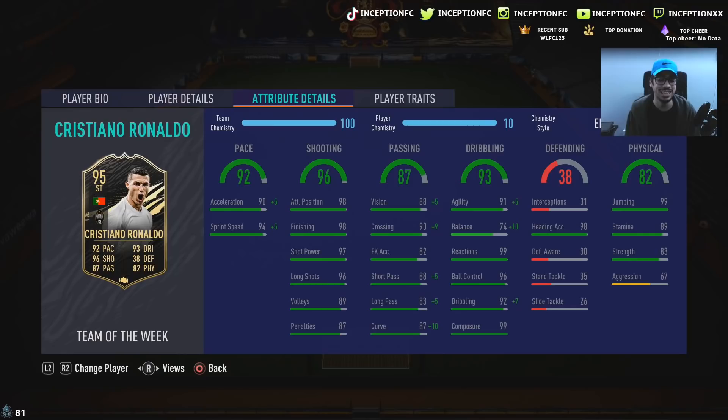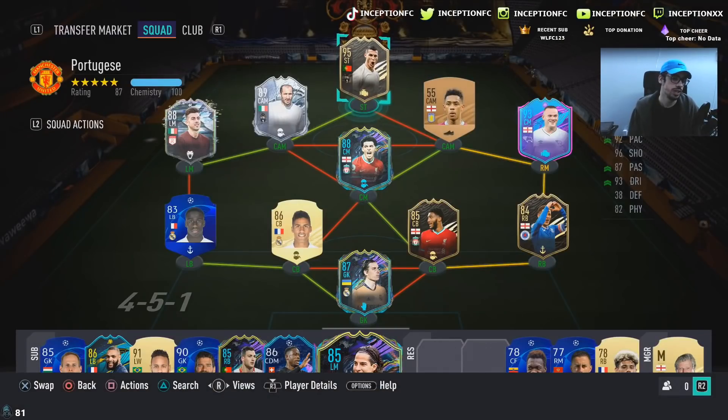Physical stats on the card: 89 stamina, 83 strength, and 99 jumping. It's Ronaldo, guys — Ronaldo's an absolute monster.